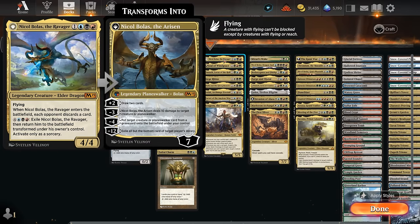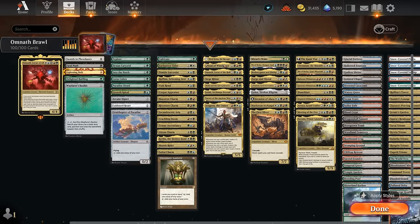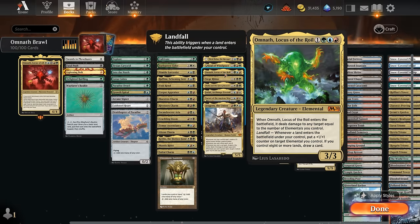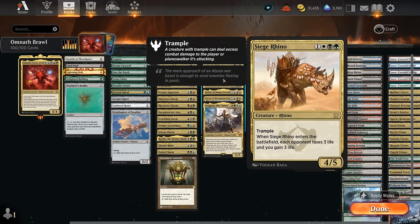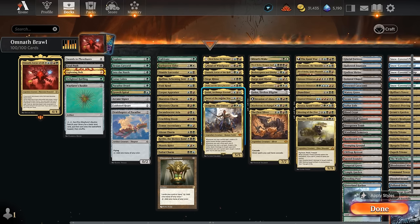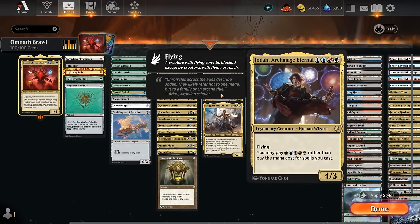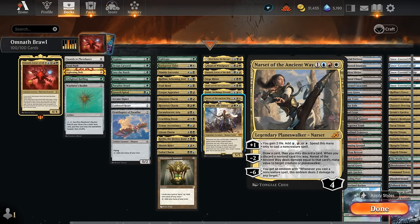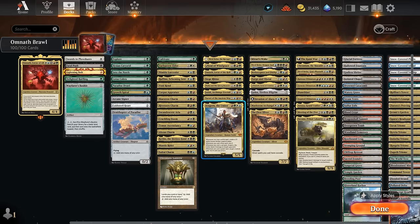At four mana: Nicol Bolas the Ravager has immediate value when it enters and can transform into a planeswalker. Soul of Windgrace has recently been updated on Arena making its abilities cheaper to activate — mostly interested in the 5/4 that gets back fetch lands and helps ramp. Omnath Locus of the Roil also synergizes with Omnath Locus of All since it's another Elemental. Siege Rhino is a classic draining the opponent when it enters. Thalia and the Gitrog Monster is a 4/4 with first strike and deathtouch that lets us play an extra land each turn and makes opponent's stuff enter tapped, while potentially drawing when it attacks. Narset of the Ancient Way makes extra mana for non-creature spells and the minus can discard something expensive to be used as removal. Aragorn the Uniter is great when we cast multicolor spells and trigger various modes at once.